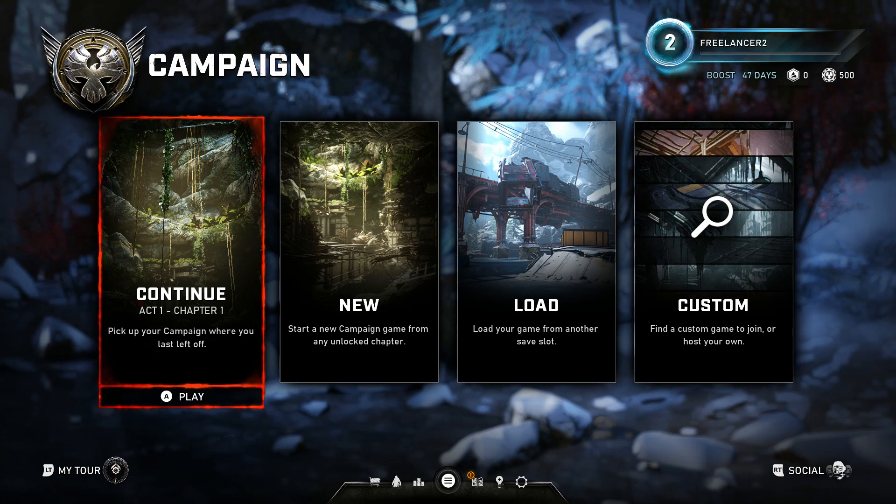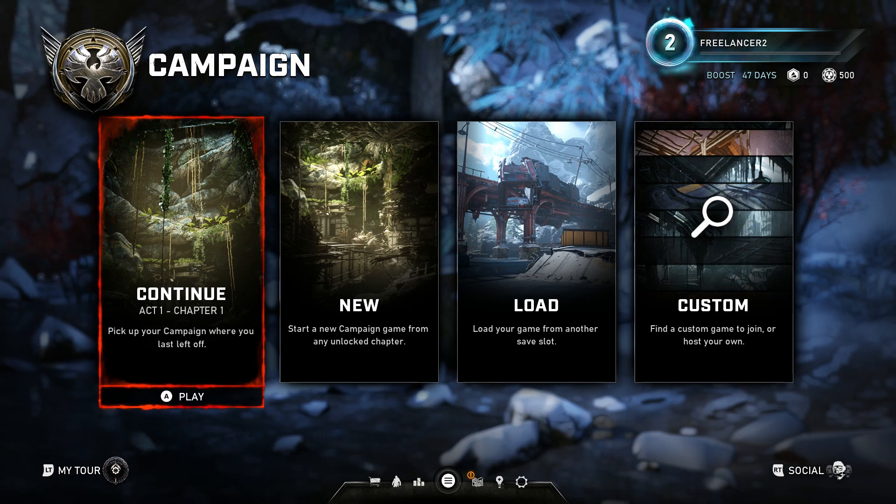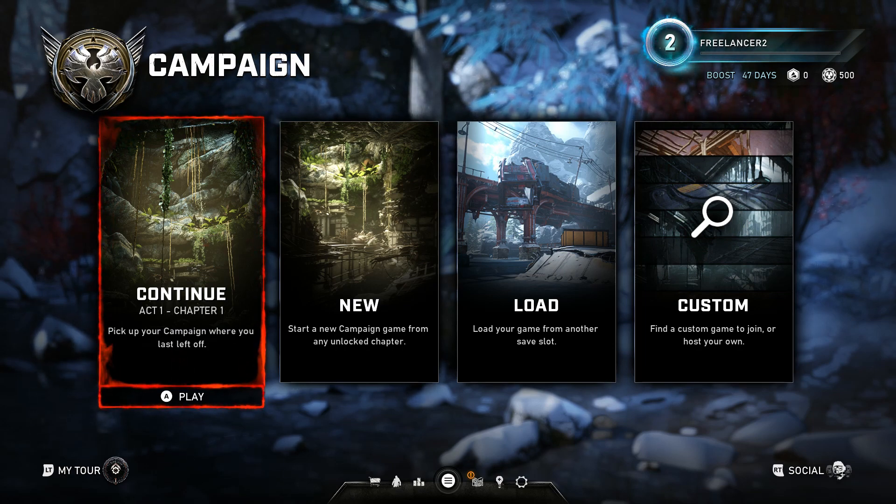What you want to do is go online, Google your graphics card name plus 'drivers', look those up, and download them. It's going to be pretty easy and straightforward to install. Once you get that installed, that's going to prevent the game from crashing.